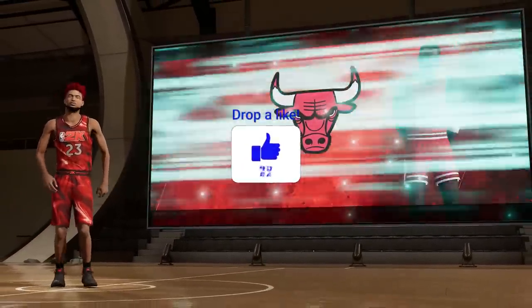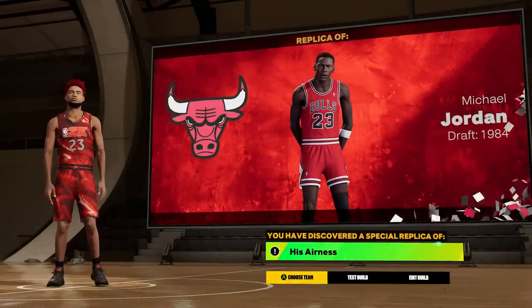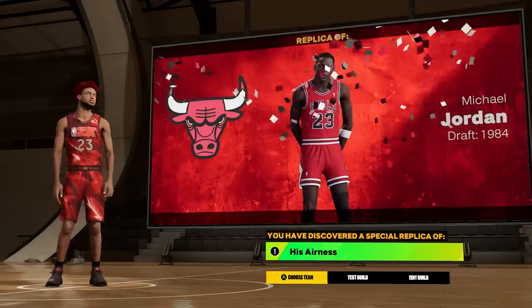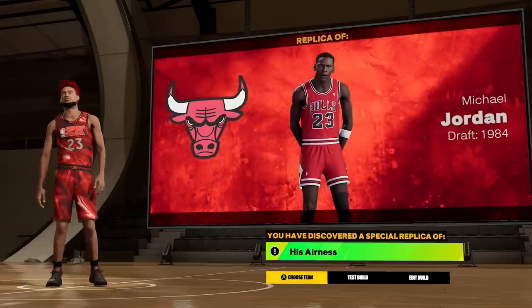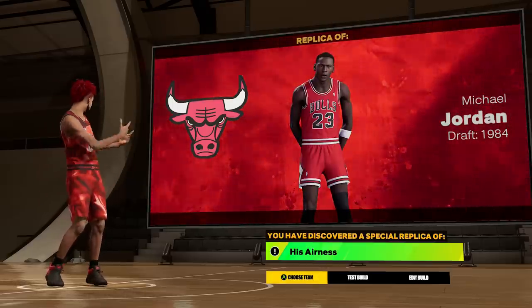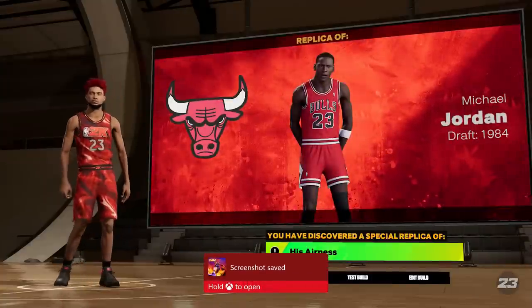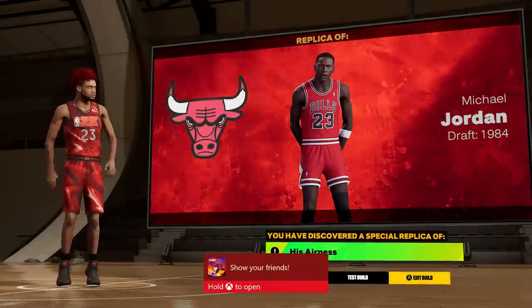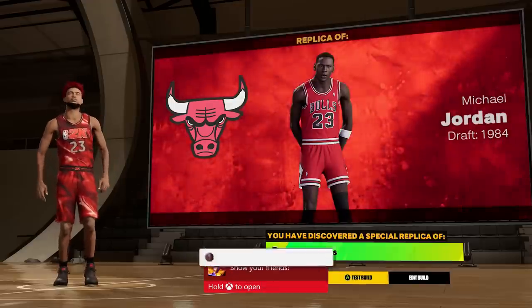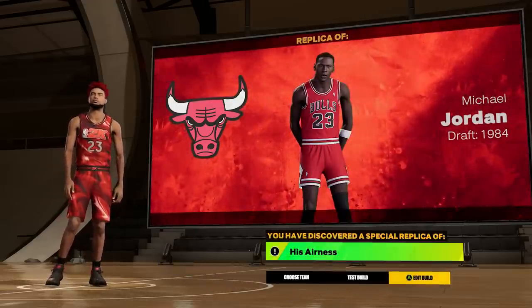There are a bunch of easter egg hidden builds that have been leaked in NBA 2K23. Today I'm going to show you how to make the only legit real Michael Jordan build, and you're going to get the build name 'His Airness.' Drop a like on this video if it helps you at all, and subscribe to the channel if you're new, because I'm going to hook y'all up with the first ever His Airness Michael Jordan official build in NBA 2K23.